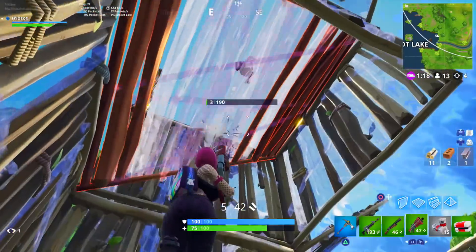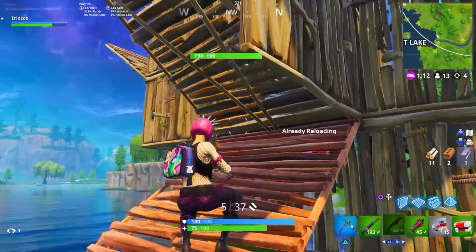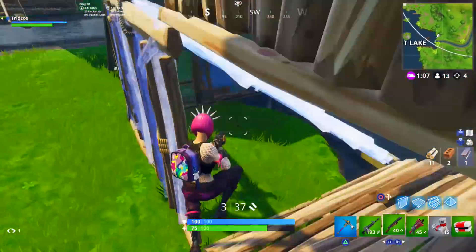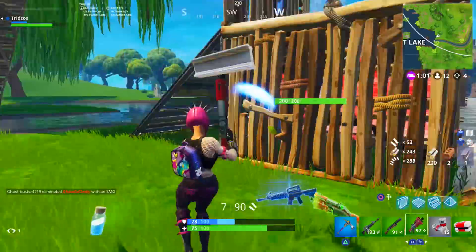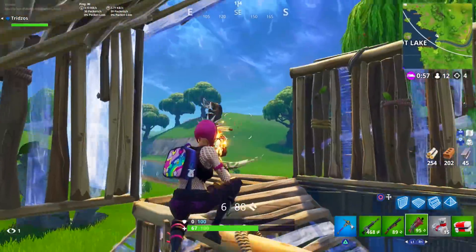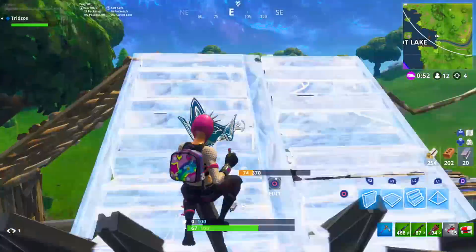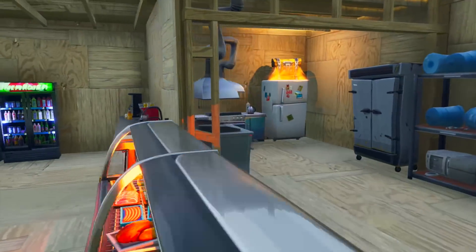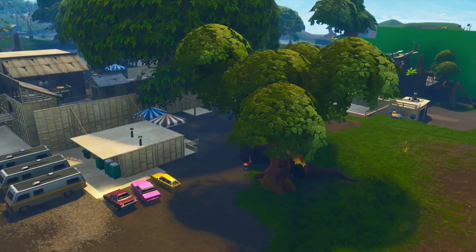The next challenge is probably the hardest: search seven chests in Moisty Mire. These types of challenges are very irritating, so I'm going to show you all the chest locations to give you an advantage over people who rush in blindly — including the hidden ones. The very first chest is inside the wooden restaurant shack, right on top of the refrigerator.